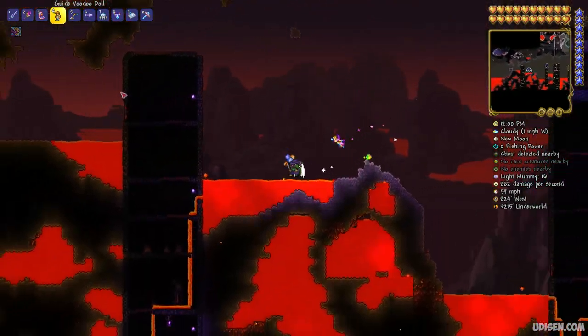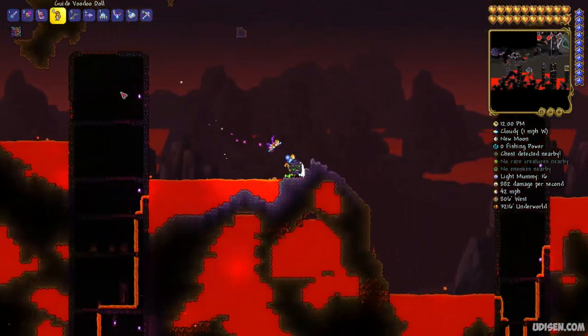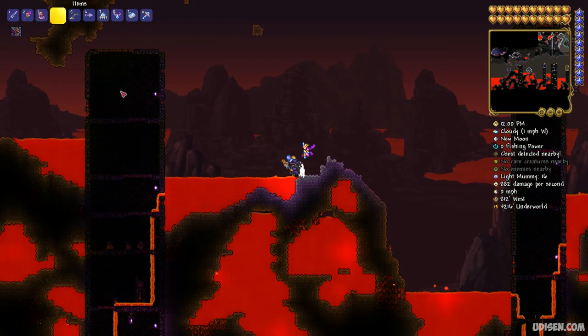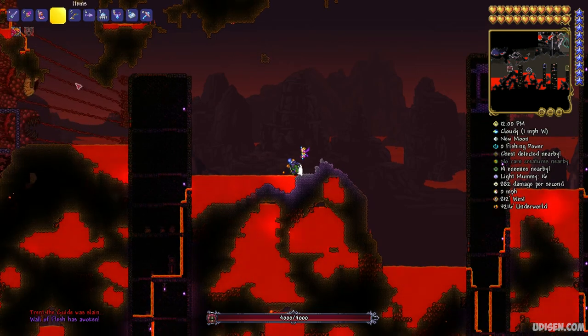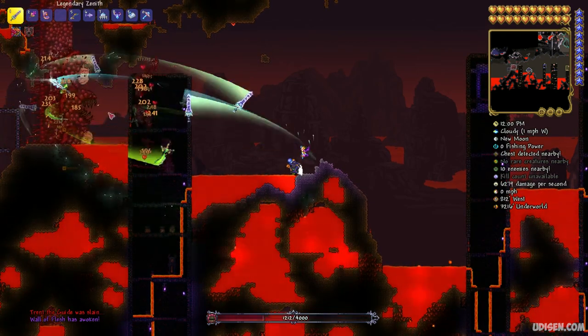Find a good spot with a lava lake in the Underworld and drop this Voodoo Doll in the lava. After that, a Voodoo Flash will appear — kill this Voodoo Flash.